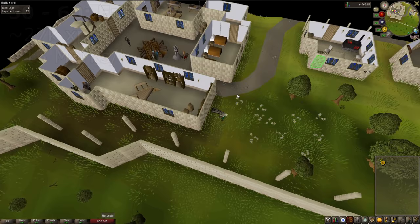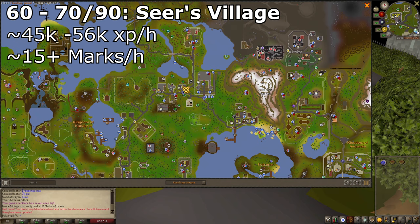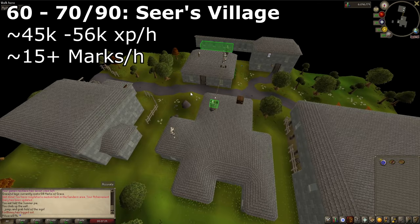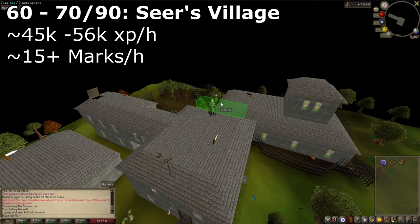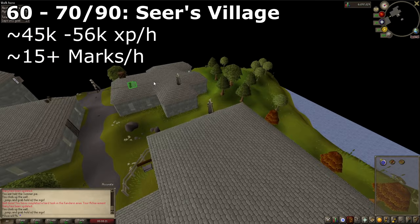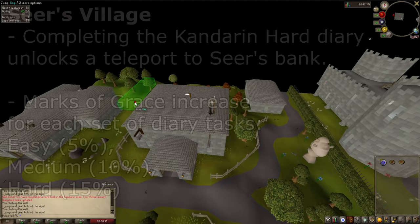The next course is at Seers Village, where you can reach up to about 56k XP per hour as long as you've completed the Hard Kandarin Diary. The rates of marks of grace are hard to predict on this course due to differences in spawn rates depending on which diary tasks you've completed. You can expect around 15 marks per hour, but this can vary. The mark rates increase by 5%, 10%, and 15% for completing the easy, medium, and hard diary sets respectively.